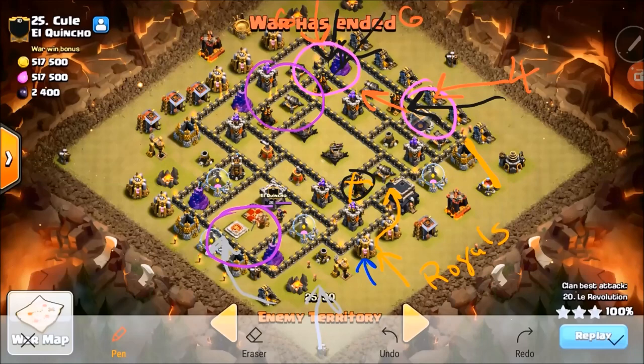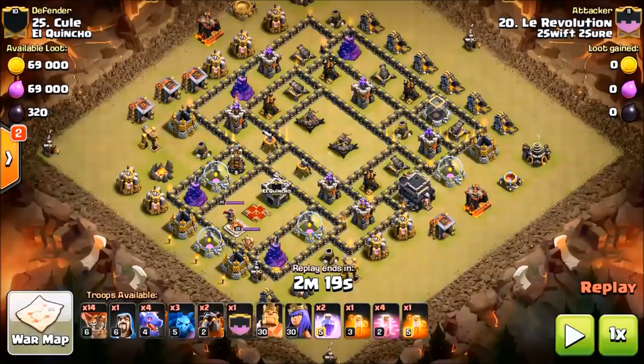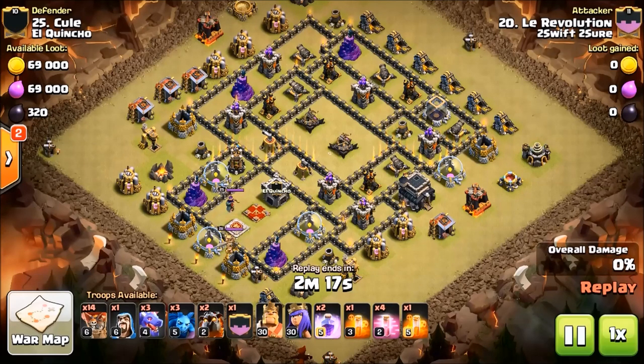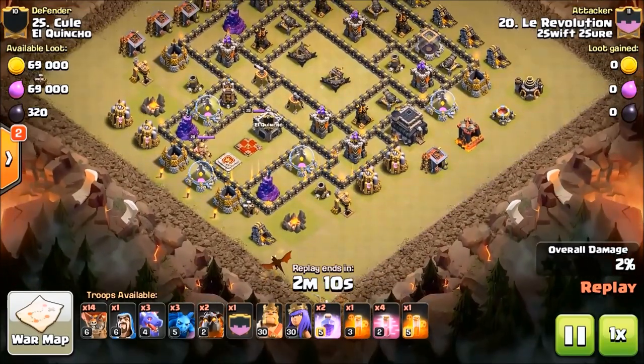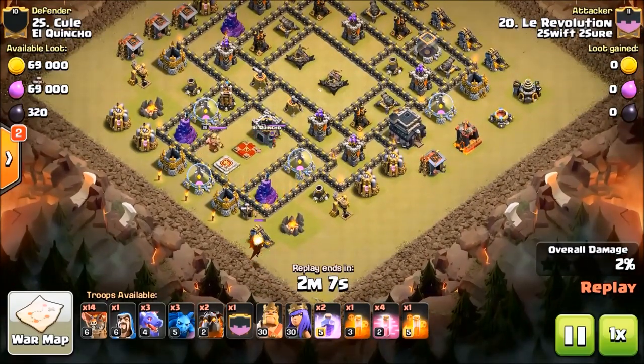These attacks have a lot of planning but there's also some feel to them — anybody that understands air attacking knows there's a lot of feel in air attacks. You know as an attacker when to speed your balloons up, when they need some gas and when they don't. All right, let's go forward and look at the attack. So if you look at the attack, I start that dragon at six o'clock, and this is during that pesky giant-in-the-builder-hut event so he had that little bit to deal with.